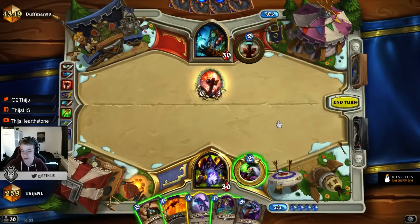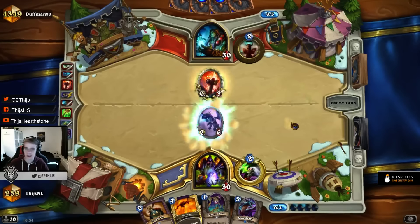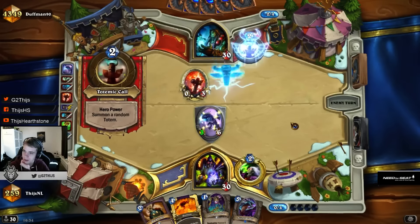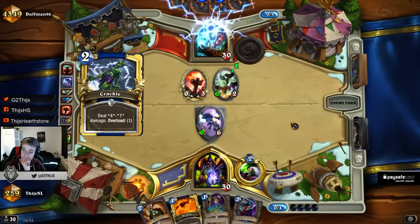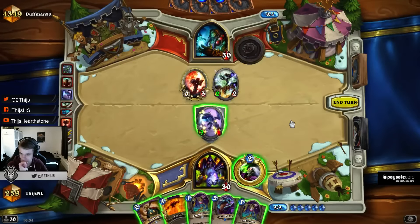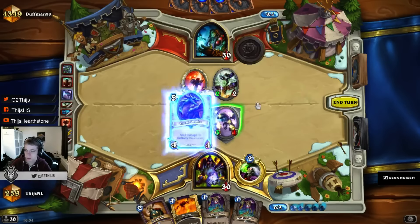Drawing the Ezra Drake is really good here because it makes the Twilight Guardian a 3-6. You can see this deck already curves out really well, and that is what I always missed in the old Malygos — where the win condition was sometimes pretty low when you didn't get the Malygos. Now that problem is almost fixed. I think we just play the Drake here.